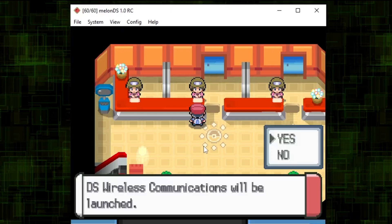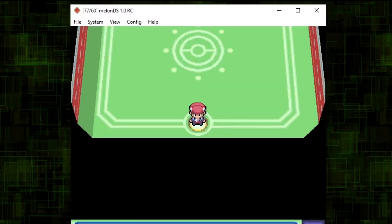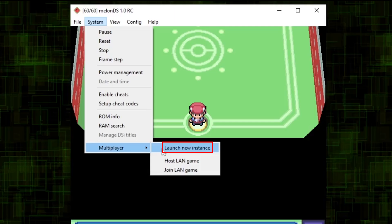Say yes to entering the room and launching DS Wireless Communications, as well as saving your game. Now go to System, and under Multiplayer,